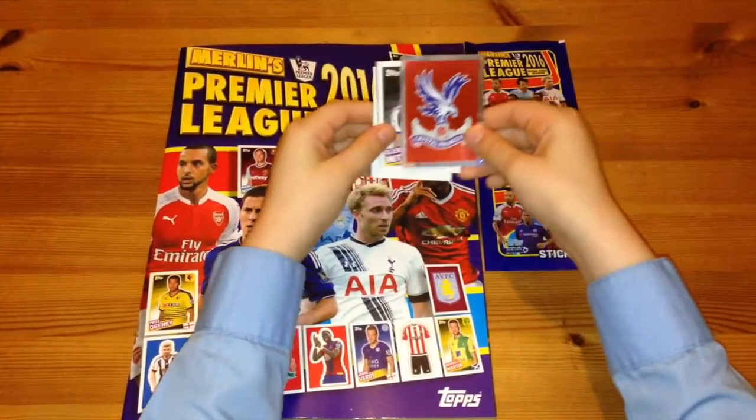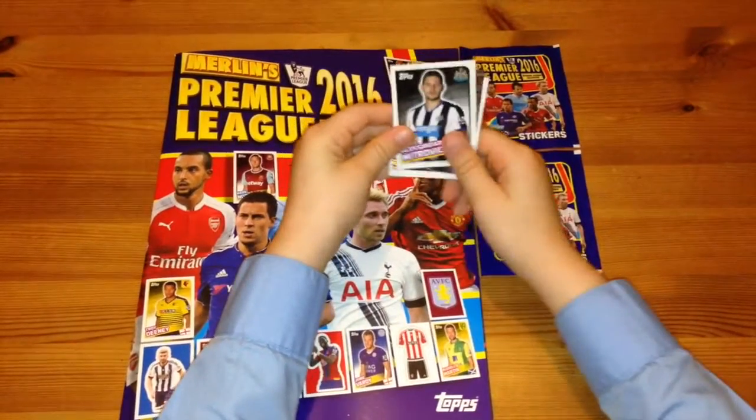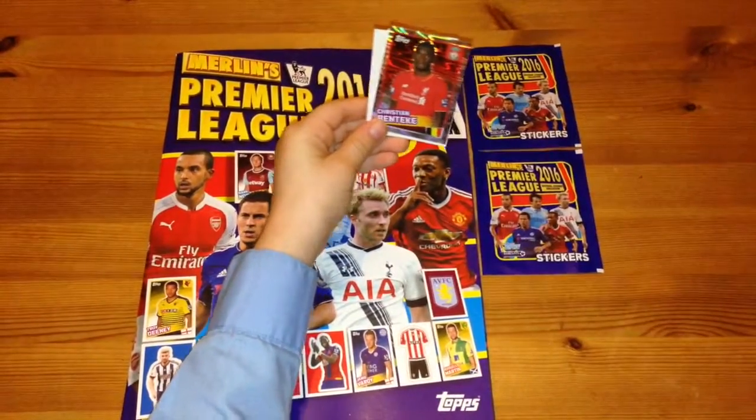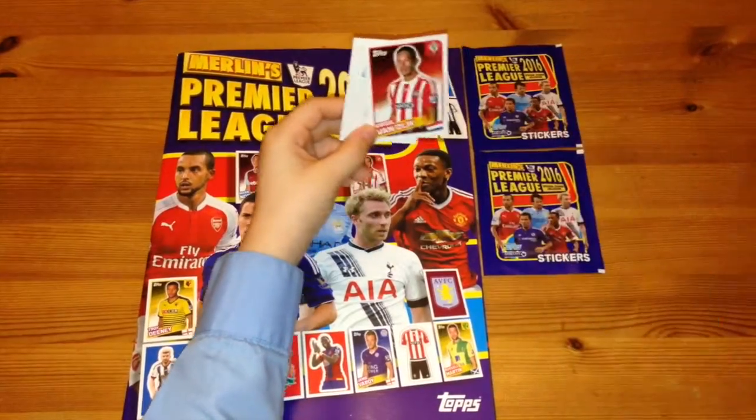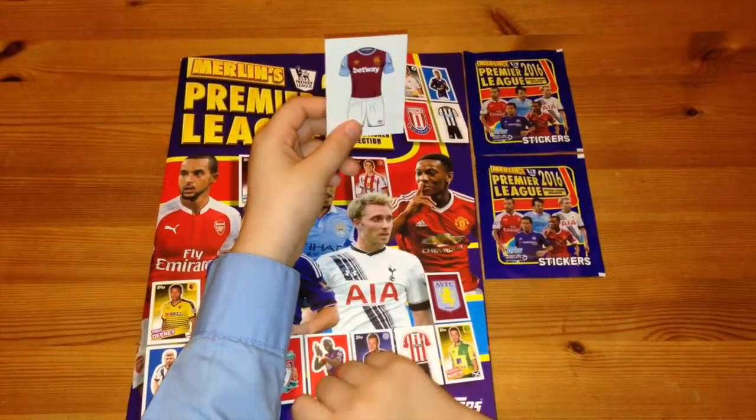Looks like we've got the Crystal Palace badge — that is a very good card, it looks really cool. We've got Alexander Mick Shroth, Christian Benteke, Virgil Van Dyck, and the West Ham Football Kit.